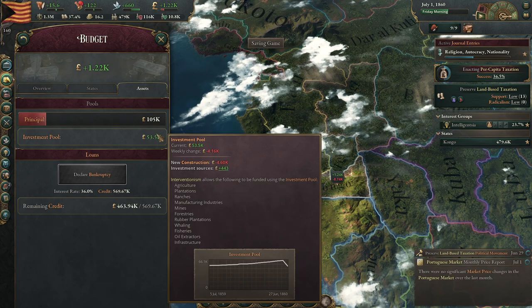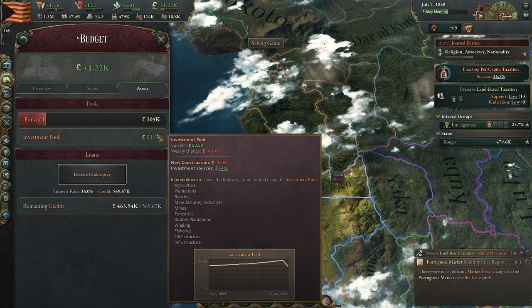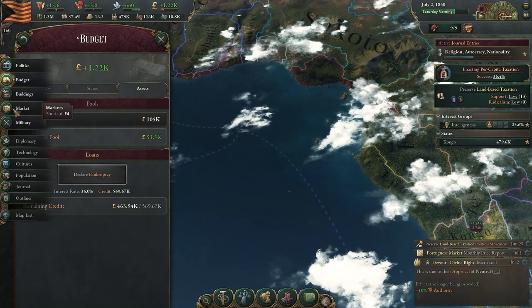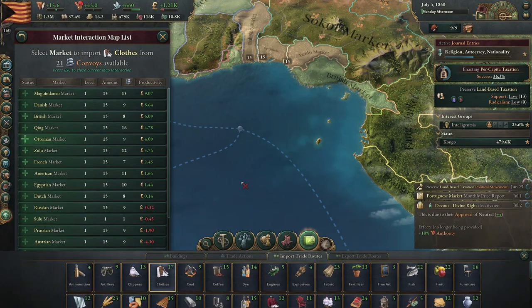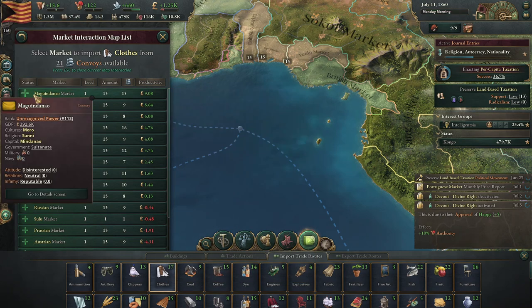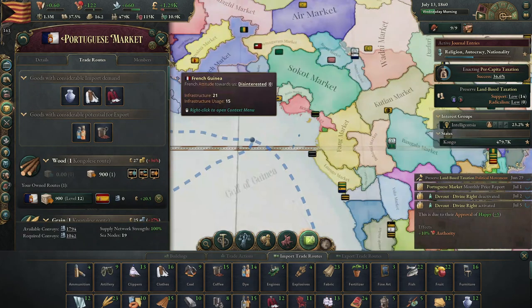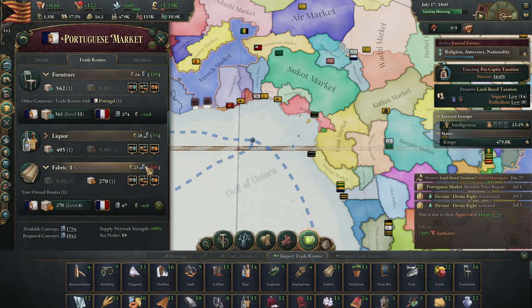Preserve land taxation — political movement. Why is there a — stop trying to go against me, I'm just trying to help. Is there anything else that requires zero convoys? No. The Spanish market does not want it. I think I can afford this one — yeah, I got enough. Fantastic, that will work. That's good. That's not mine. This fabric could probably get redone. It's still the French market, it's the best one.